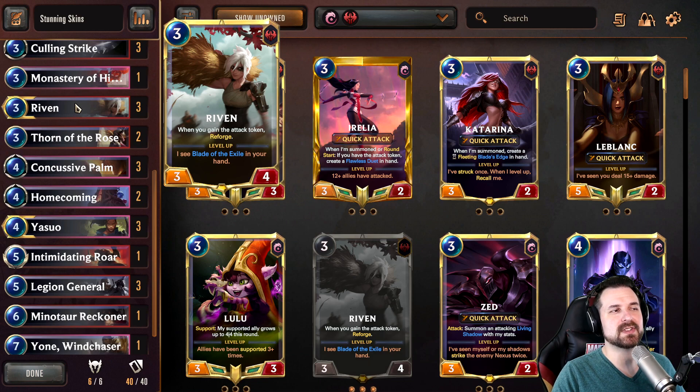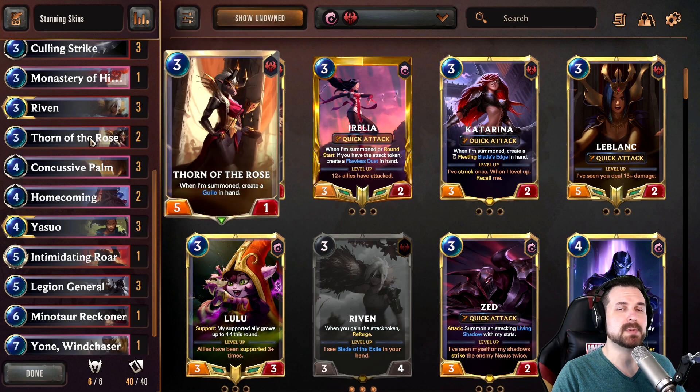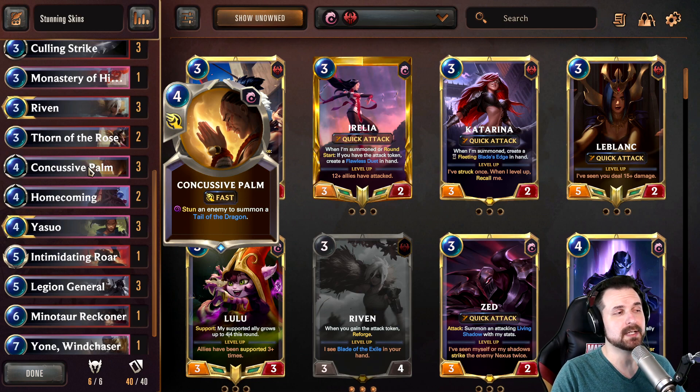Riven. One of the reasons we're running Riven is, of course, the skin. But the other reason is this is a prime target for Retreat Return. It's not necessarily the same level as Zed in yesterday's video, but it's still a quality unit that if you can get it onto the board on round two, you're pretty happy. Speaking of three drops that work really well with Retreat Return, Thorn of Roses — this is a summon effect, so if you return this into play, you do still get the Guile. This is also one of the units you can get a lot of value from the Reforge mechanic. Because it has five attack, giving this Quick Attack is very nice, and giving it Overwhelm can sometimes be a great source of damage. Three of Concussive Palm — it's a stun, gives us a body, it's fast speed. And we've got mechanics like Monastery and Conspirator where we can return it to our hand and get additional uses.